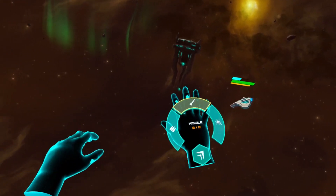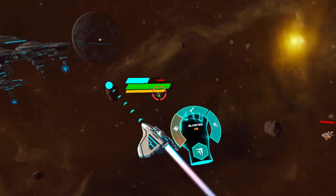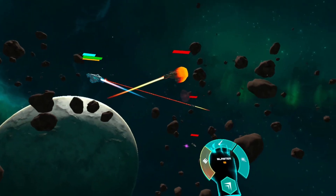Turn your hand to access menus, drag space to move around, and aim to scan or to shoot.